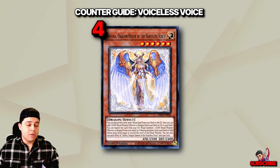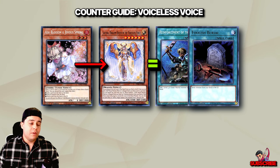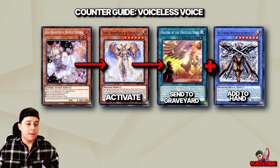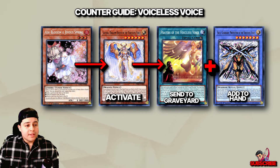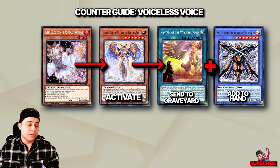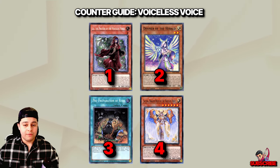Sephira is our next and final high-priority target. Sephira acts as both a Reinforcement of the Army and a Foolish Burial — its exceptional utility within the deck. This card stands out due to its dual functionality: efficiently loading the graveyard by sending Prayers of the Voiceless, and searching and adding Skull Guardian to the player's hand. If the player has Lowe in hand in conjunction with Sephira, it elevates the potential for a Ritual Summon of Skull Guardian within the same combo line.